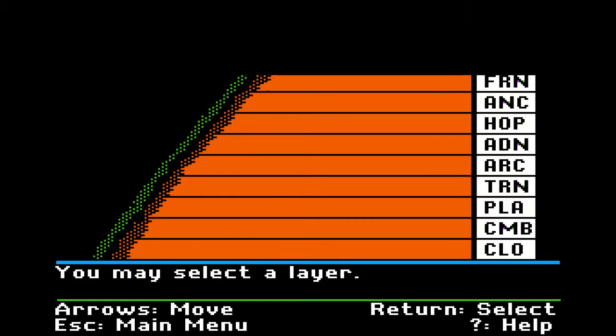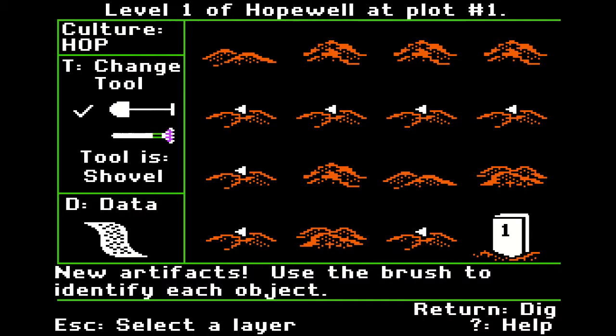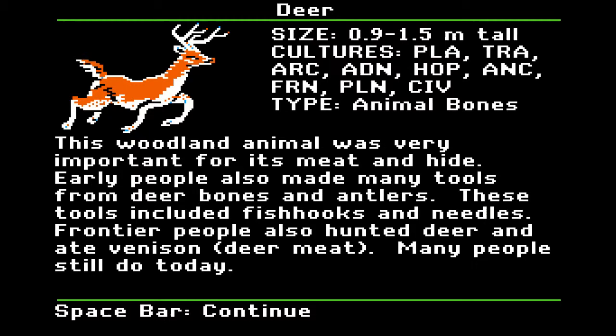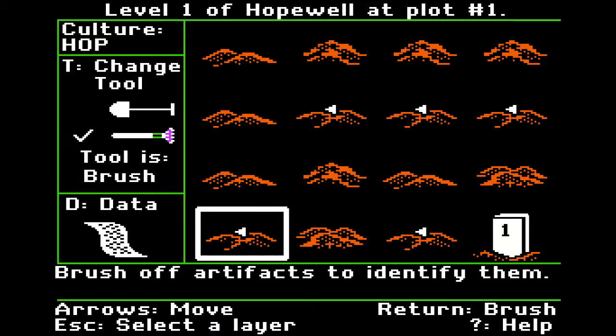You may select the layer — I'll go to surface of Hopewell at plot 1. Dig. Wow, look at all that stuff. Change my tool, brush off artifacts to identify them. Deer bones again. You get points for reading about it so I'll look at it. Last time I did Archaic; this time I'm doing Hopewell. Lots of deer bones. Clothes making tools again — same description, but it applies to fewer cultures this time.